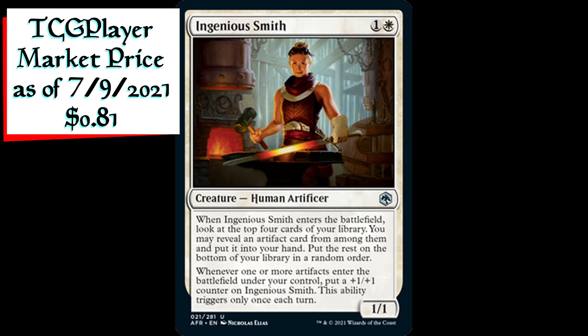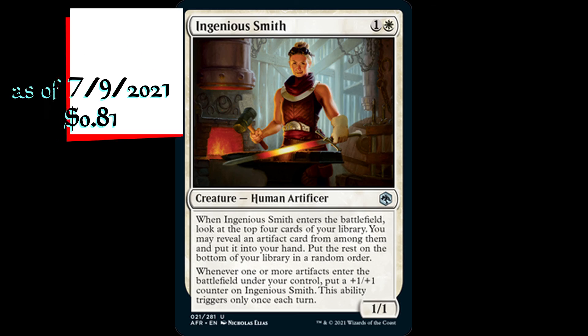Ingenious Smith is a 1/1 human artificer creature for one generic and one white mana. When Ingenious Smith enters the battlefield, look at the top four cards of your library. You may reveal an artifact card from among them and put it into your hand; put the rest on the bottom of your library in a random order. Whenever one or more artifacts enter the battlefield under your control, put a plus one plus one counter on Ingenious Smith. This ability triggers only once each turn.